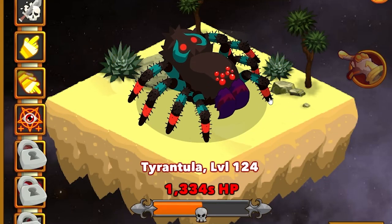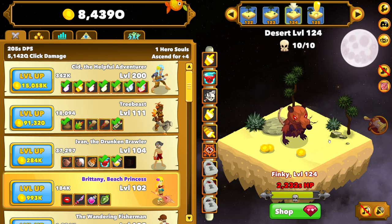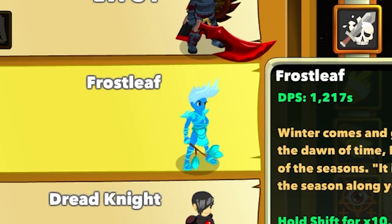I like the part of this game where I can literally do nothing and still win. Plus, things die in the process, so that's a win-win. And since we've been gone, we saved up $8,439 octillion dollars. That means we can buy Frostleaf, a new hero.